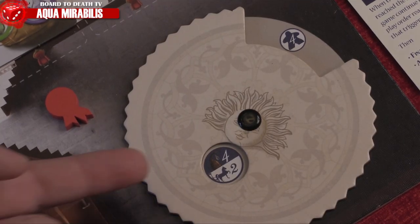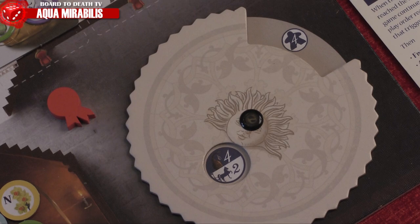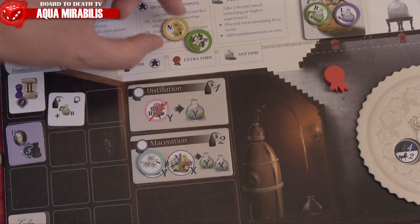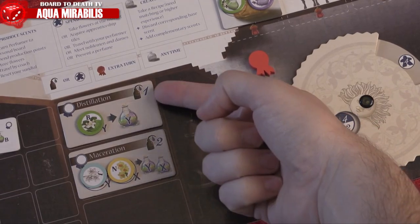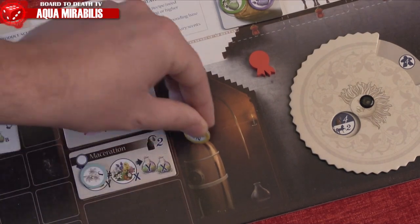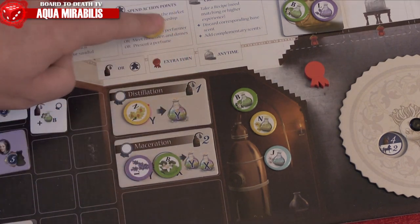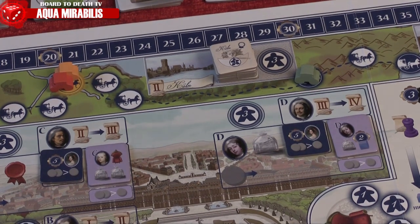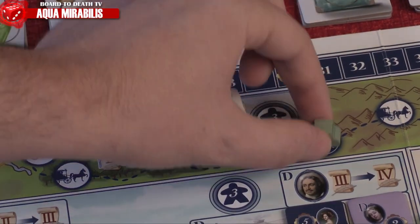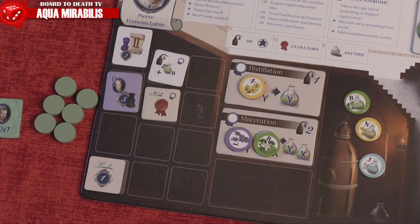To make perfume, you use the production action. You place flowers on your tiles to extract their essence and make scents. The production value tells you how many production points you have, and you can use that many from the same production method. To make your scent, flip the flower tiles over — you now have that scent. You can store any amount of flowers; otherwise they wither and must be discarded. Then check your coach leg movement: you can move up to that many spaces, even sharing with other coaches. If you reach a city with a recommendation level equal to or higher than required, you may choose any tile in that city and add it to your resume.